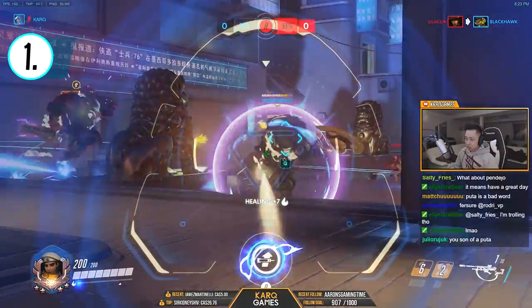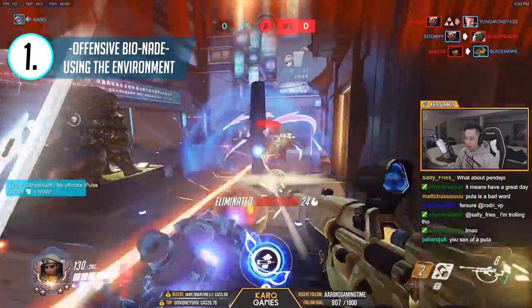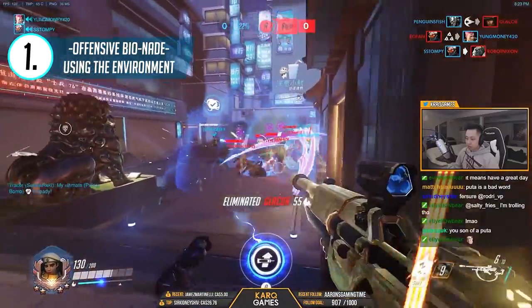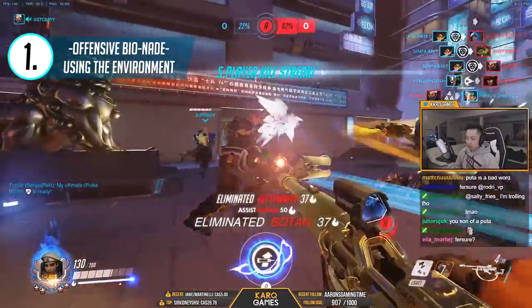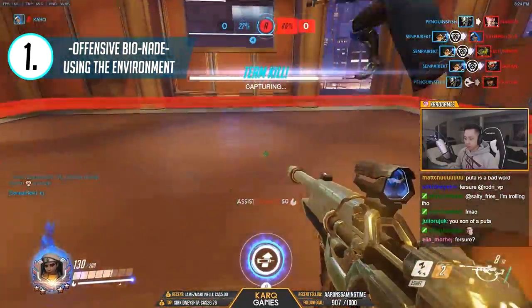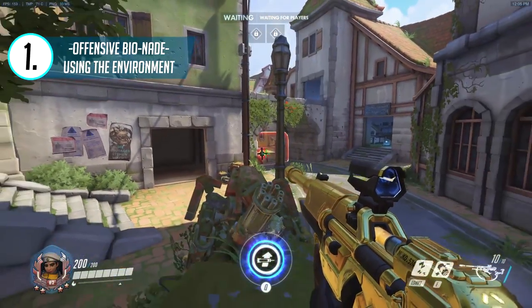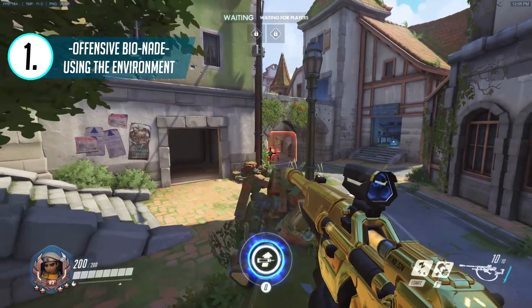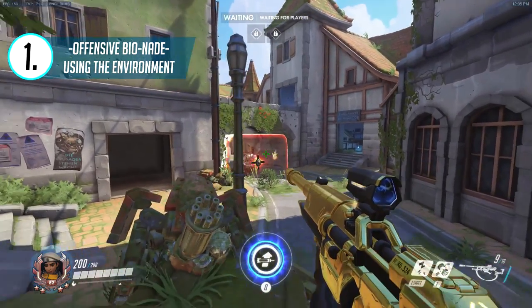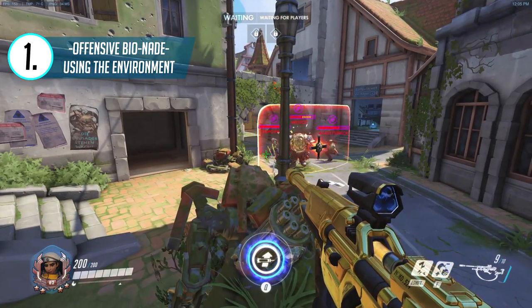The first tip I have for Ana is learning how to land more offensive biotic grenades. An offensive bionade is one of the best non-ultimate abilities in the game. The tip isn't about its importance, but rather on how to create more offensive nade opportunities by using the map environment. In this example, we wait for Reinhardt and his team to move forward, and instead of throwing a floor nade — which many players often default to — we look to use the surrounding environment, in this case the bridge right above him, so the nade splash hits Reinhardt and his teammates behind him.